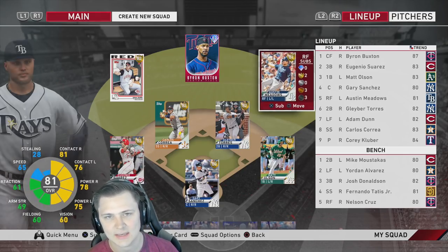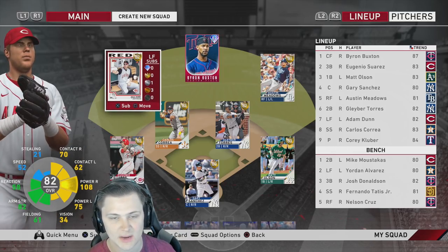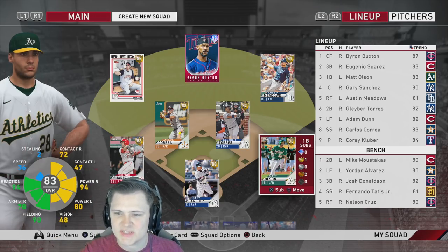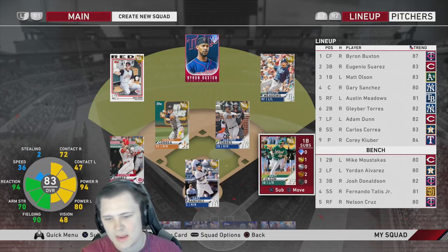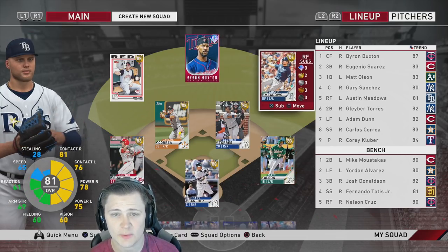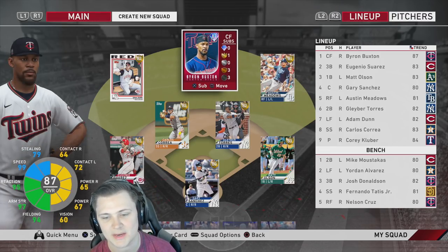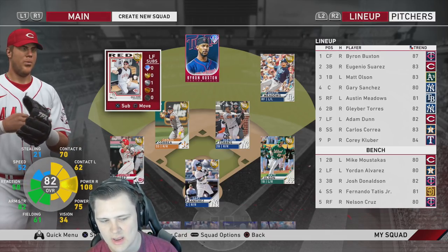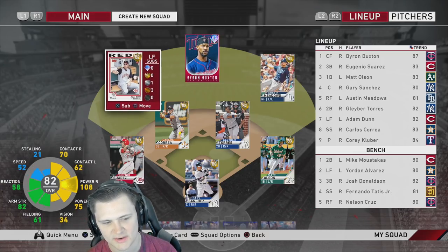In right field we'll be trying to get Curtis Granderson — nothing but great things about him. In left we will definitely be getting Juan Soto. For today's video our two new faces are Byron Buxton in center and Matt Olsen over at first base. Looking at the roster right now, still a little rough defensively in the outfield. We got Meadows, we got Byron Buxton to make up for hopefully that lack of defense, and we got Adam Dunn in left who actually isn't terrible.